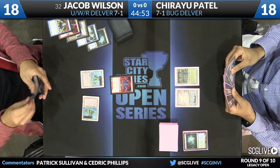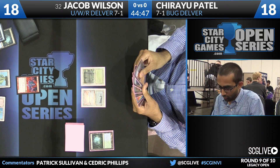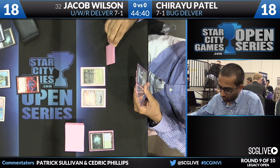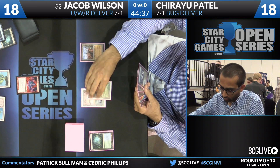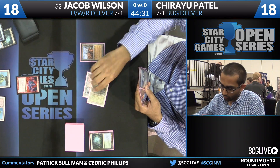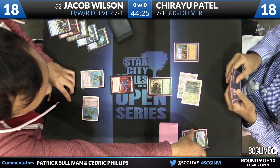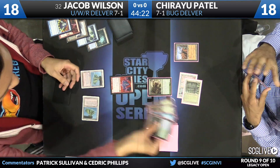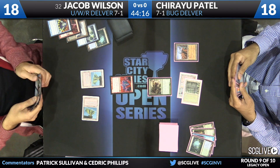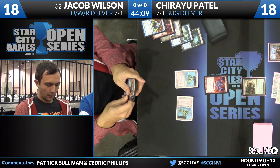Wilson has another copy of Brainstorm in hand, so next turn he'll draw a card and see one card he knows plus two new ones. However, Patel's Wasteland is actually looking quite good now — the shields are down. Jacob missed his land drop after Brainstorming, so Patel should know there's no mana coming for Wilson for a while. That's a Tarmogoyf. Patel wants to check the graveyard to see exactly how big it is. An interesting tap from Patel means he doesn't have spell mana up, and he's probably intending to use Wasteland after Tarmogoyf resolves.